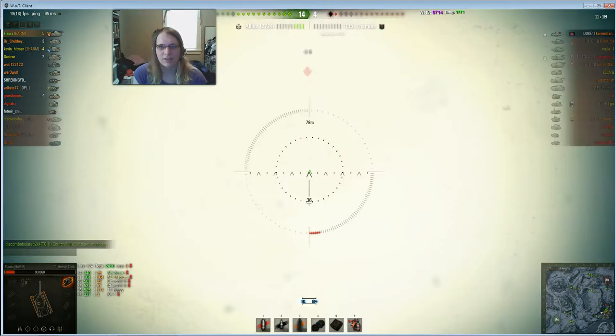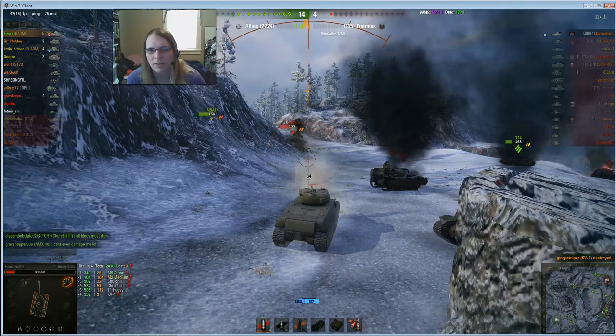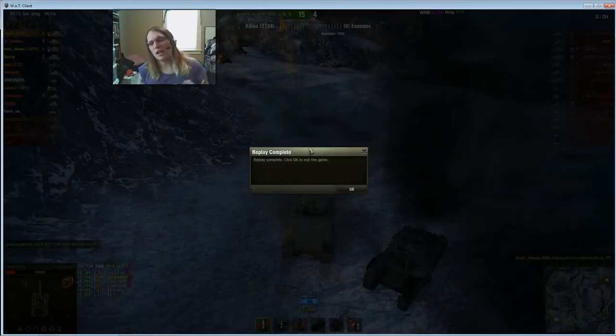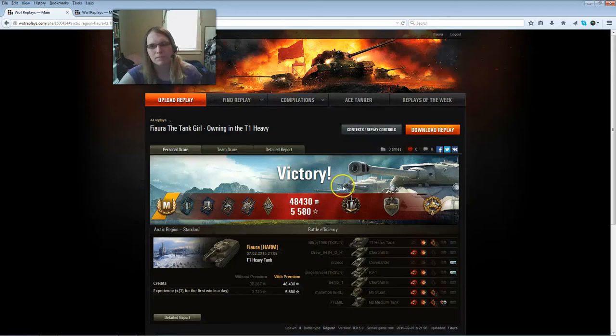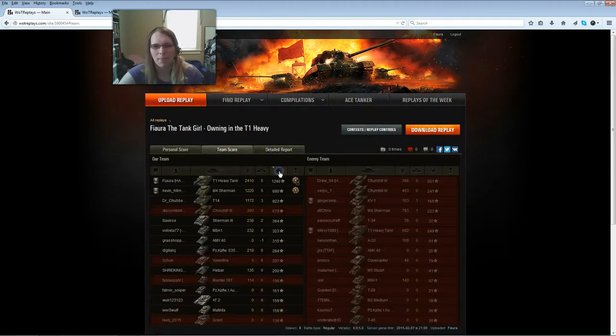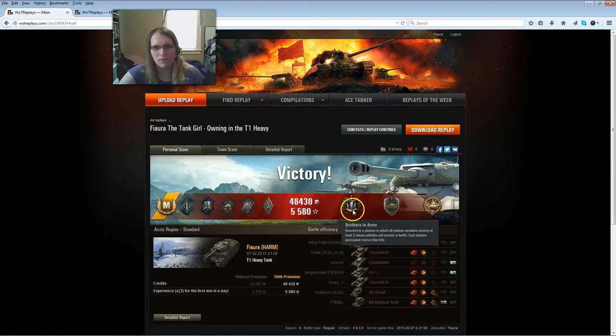Both of us walk away with 5 kills each. That's how you use this tank — you point right at the enemy and tell them to bring it on, and you just rail them with your 128 penetration over and over again. Those 2 Churchill 3s did not stand a chance because they've got a 1-in-5 shot of penetrating my frontal plate even if they hit a weak point. Steel Wall: 20 hits received, 955 blocked by armor — and I only have 600 hit points. Easily top 2 tanks on the board. Kevin did an amazing job with his derp gun. Brothers in Arms — I'll take it.